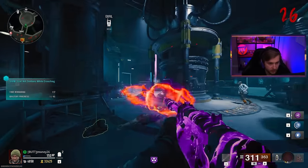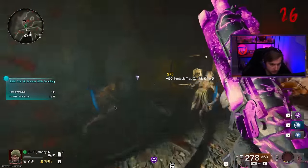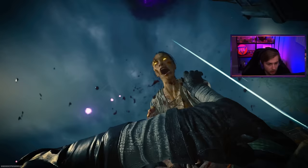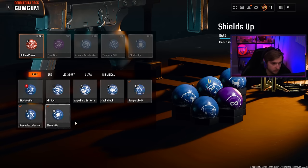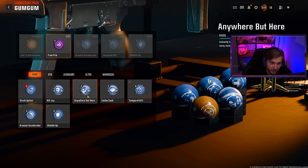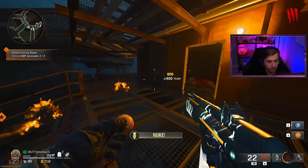Crotch kill is easy... okay maybe it was easy while I had Frenzied Guard. A little too hectic down here, we need to leave. Crotch kills — just crouching right here while the tackles go off, does that count? I don't think it does. We need to leave — and we died mid slide. You know what, that's probably for the best so we get a nice reset on our self-revives. Oh we did unlock cryo freeze — that's nice. Let me rethink my gobble gums. Wall power means we can pack-a-punch right away.